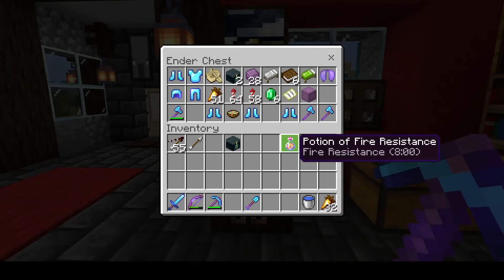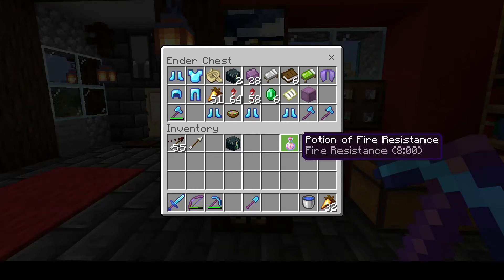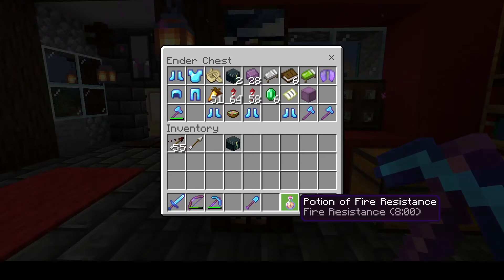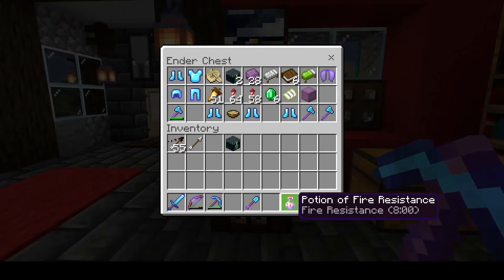The last thing is you have to have a fire resistance potion. I suggest it should be a drinkable potion, not a splash potion, and it should be at least eight minutes. If you can't get the eight-minute version, the lower — I think it's three minutes — that's fine too. You need something in your hotbar in case you break through and fall into a lava lake or lava pit, so you can drink it quickly, swim your way out, and save yourself before you lose all your armor.